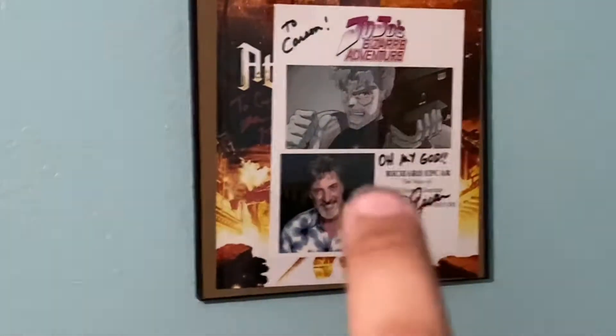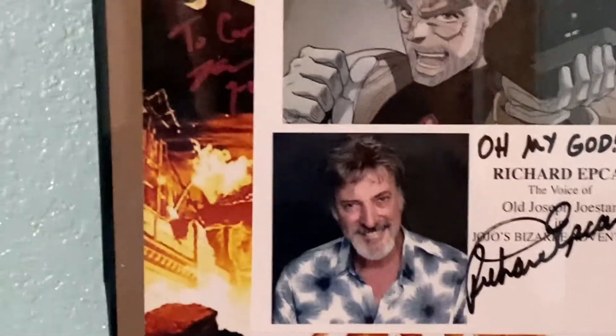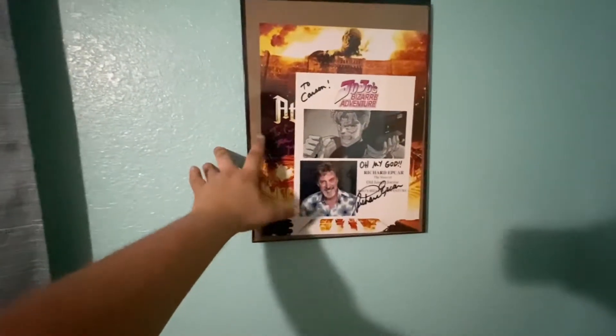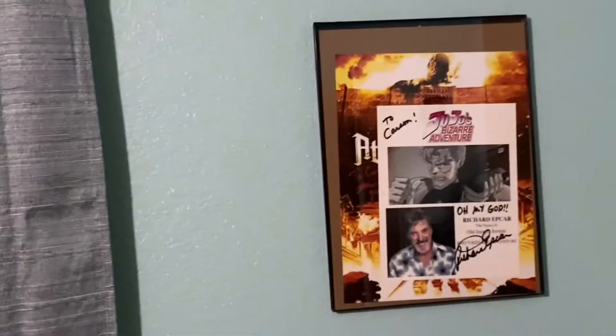Here are some autographs that I still need to put in separate frames. One is Richard Epcar, who voices Old Joseph Joestar in JoJo's Bizarre Adventure. And behind it, I have the voice actor that plays Aaron — I got his signature, and of course I had to get it on an Attack on Titan poster.